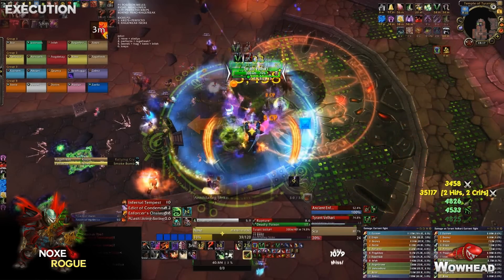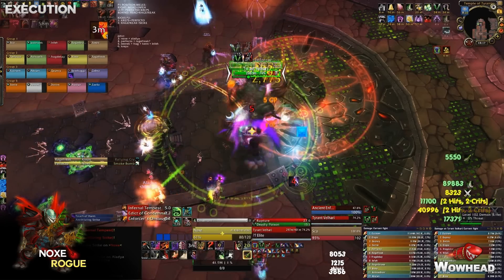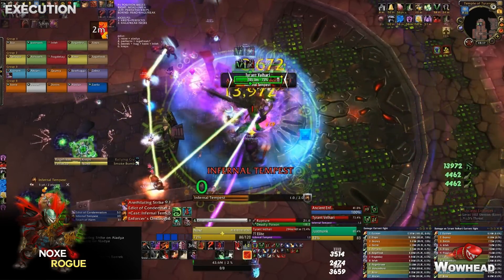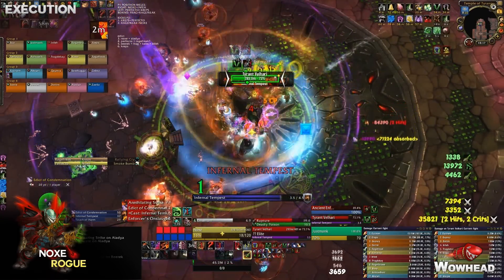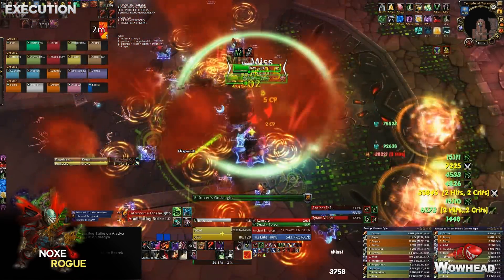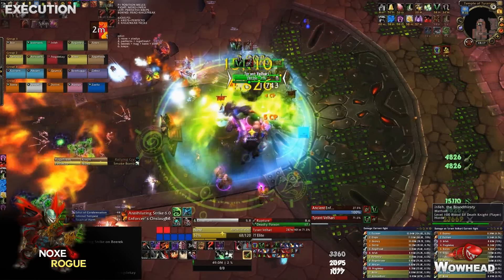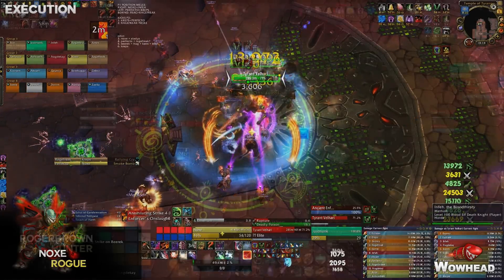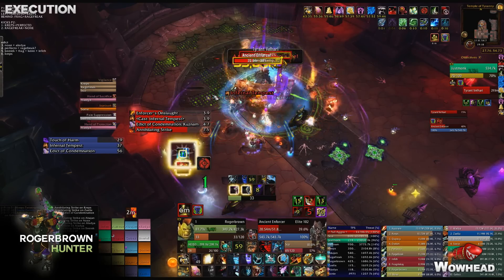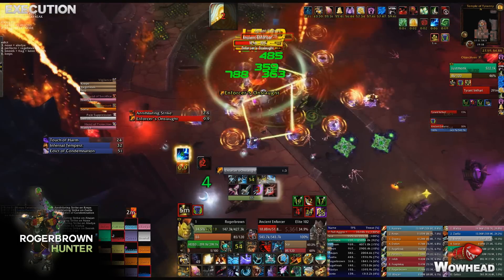A very dangerous wombo combo occurs when the boss casts the third Infernal Tempest while the Edict of Condemnation is also active. There's massive damage: everyone takes all four ticks of Infernal Tempest, everyone is moving, and deep into phase one the Aura of Oppression is dealing massive damage — all while soaking an Edict of Condemnation. It's really important to have a lot of raid and personal cooldowns for this moment.